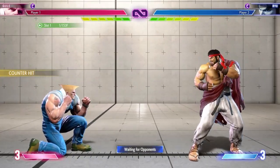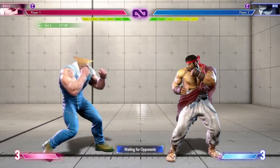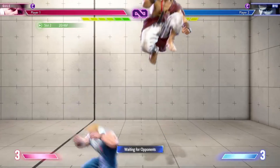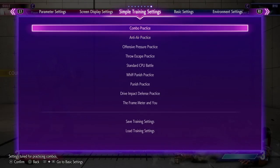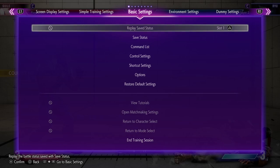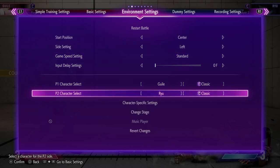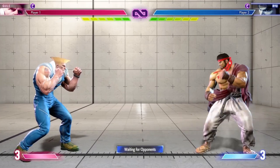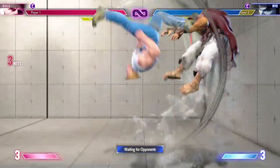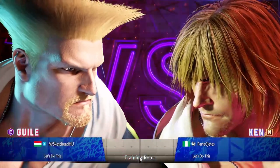You can definitely do that — punish practice, frame meter with punish, standard CPU throw escape, anti-air practice. This is so good that these are just pre-built. I've always said that Killer Instinct probably has the best training mode out of any fighting game, but that might honestly change with this — you can really tell they're going the extra mile to embed good practices, and that is so so welcome. I just want to set this dummy to auto block after first hit, to know what's a combo and what's not.